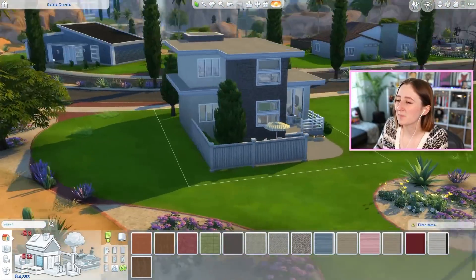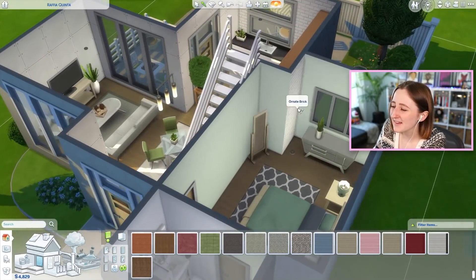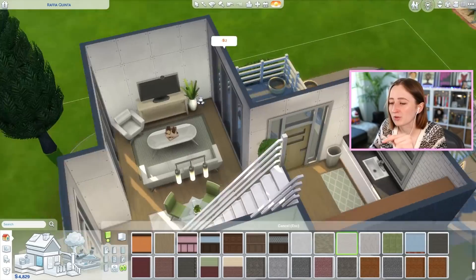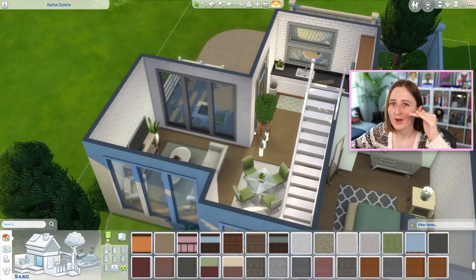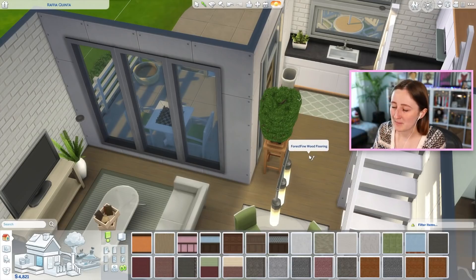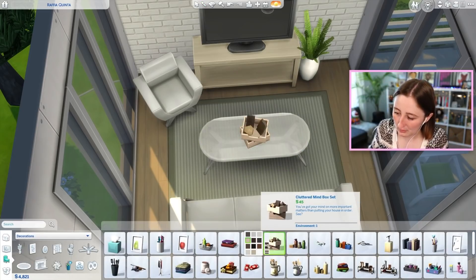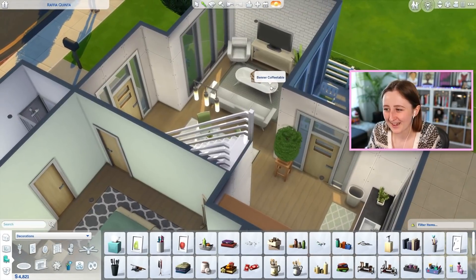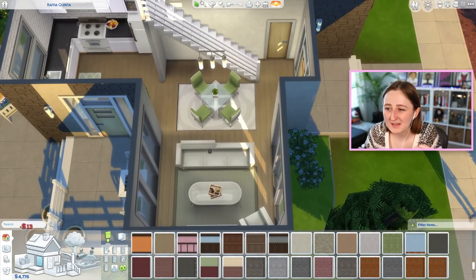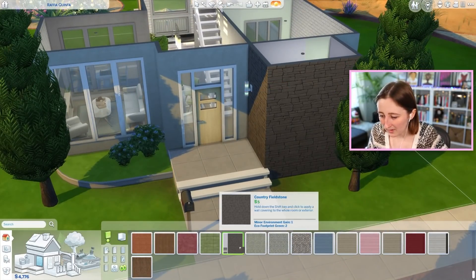I wonder how they picked what to do more swatches on. I like the ones they did pick, but I wonder how they decided which things would get more and what wouldn't. I doubt they decided like, this isn't gonna get more swatches — it was probably a 'let's do as many as we can' kind of thing, with major priorities. Like, the bonsai tree, the base game cabinets, a few of the tables, and then maybe they were like 'oh, we have this clutter, maybe we could do some more on that too because we're doing the wood swatches.' I'd be curious to ask — I want to talk to them and find out how they decided.